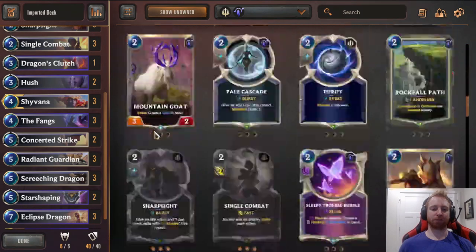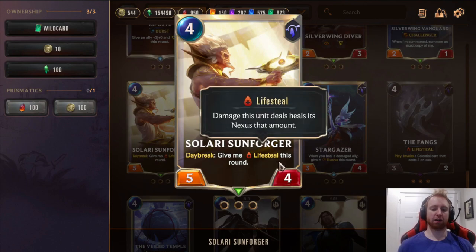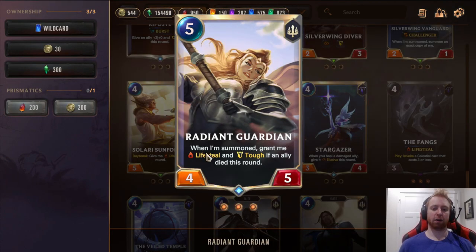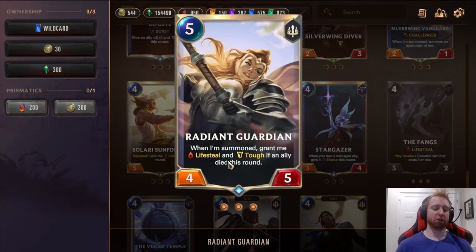3 Radiant Guardian. Normally you'd run Solari Sunforger instead, which is better against Aggro since it comes out a turn earlier with Daybreak giving Life Steal. But Radiant Guardian is better against Aurelia Azir, which is very popular right now. When summoned, grant it Life Steal and Tough, and when an ally dies this round, the effect triggers. The Life Steal is permanent — not just for the round — so it's very hard to kill because of Tough. You just keep healing turn after turn and they have to answer with Homecoming. If they don't have it, you usually just win. Very good with Concerted Strike and Single Combat because you heal off the Life Steal.